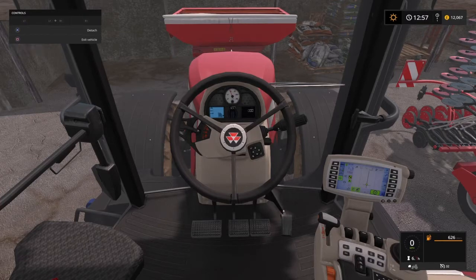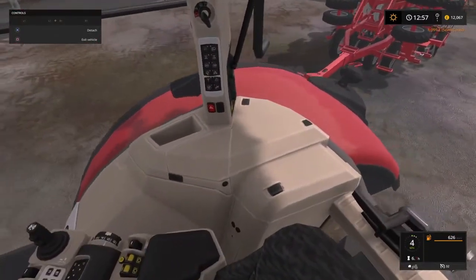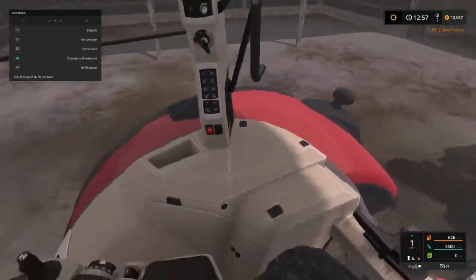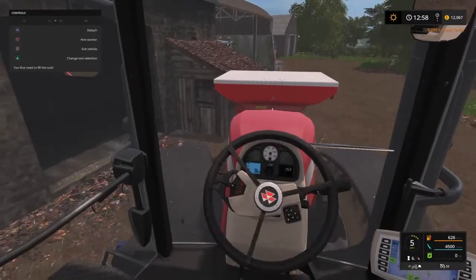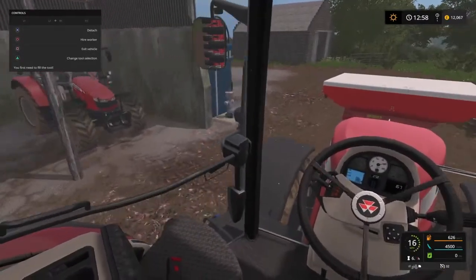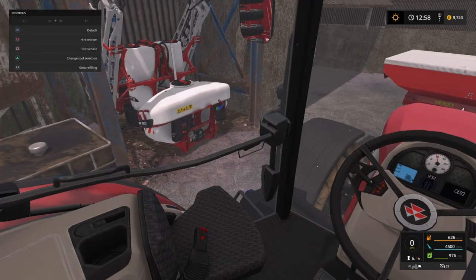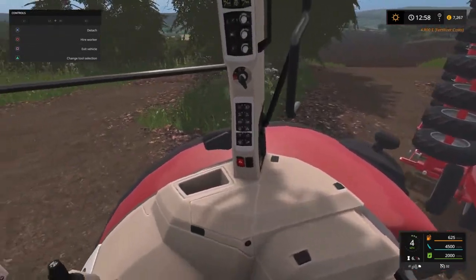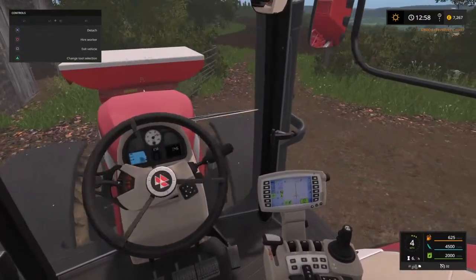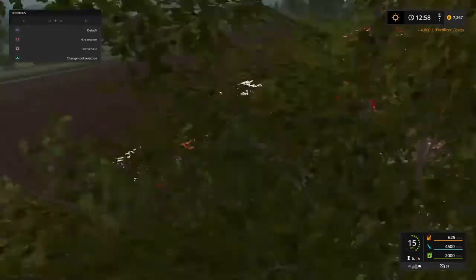This extra tank adds 1,500 litres of seed to our capacity — very useful. We also need to add some fertilizer. We started with about 20 grand, already spent eight thousand just on seed, and we'll probably spend another five thousand on fertilizer. The money we started with is going to go down very quickly, and our maintenance costs are a little higher than standard since the equipment already has hours on it. On top of that, we have the full loan with full interest — it's a hard playthrough. We're playing with crop growth on normal.